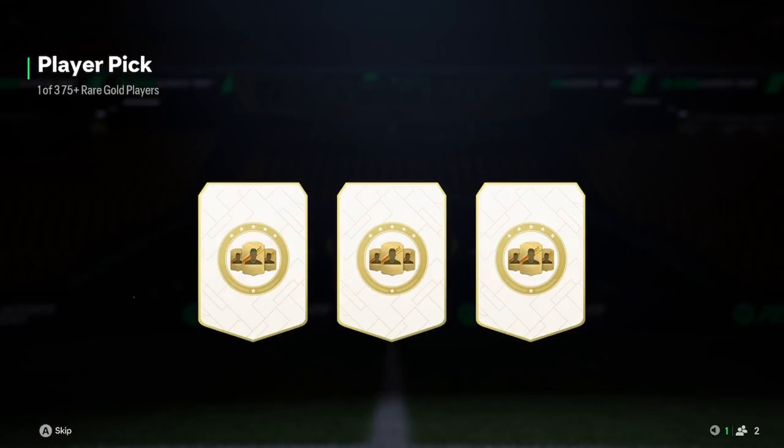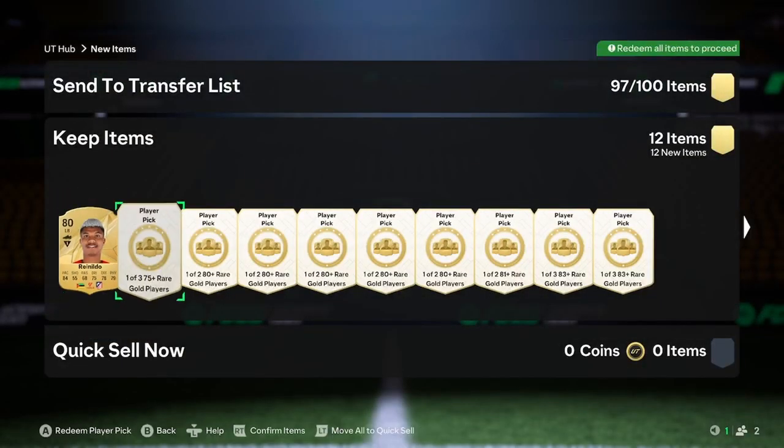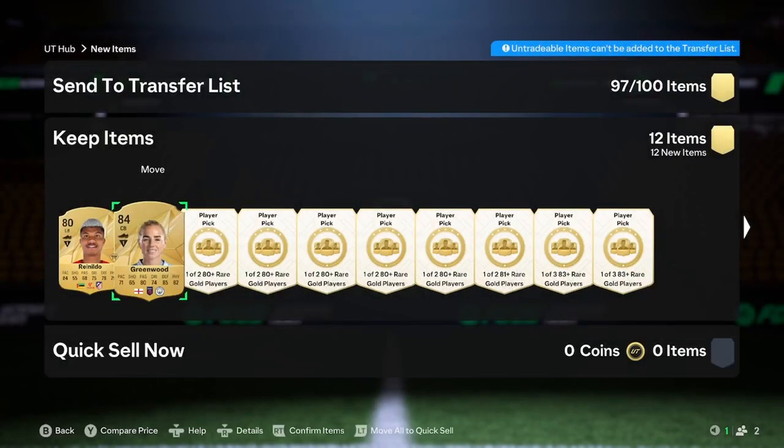It's going to be Fishlock. 75 plus player pick again — not really anything there. Ronaldo? Ronaldo? Greenwood? Oh, not the good one though.